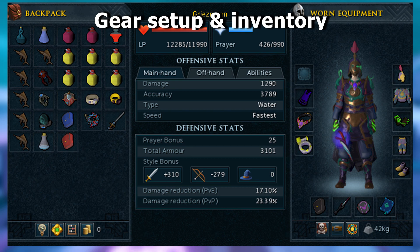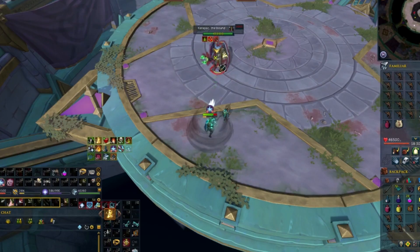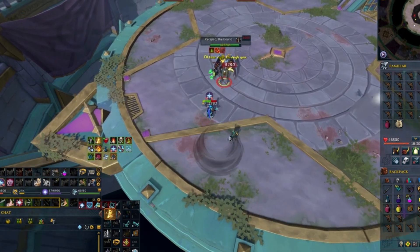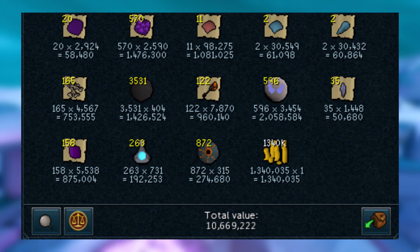This is the gear setup I used for the hard mode Kerapac fight, averaging 6 minute and 30 second kill times. I got 9 kills while soloing. The total value of this loot was a little over 10.6 million coins.